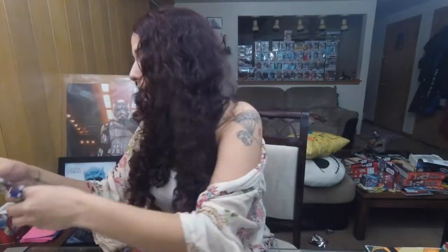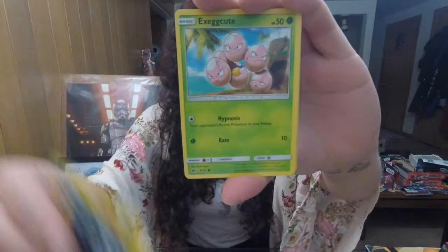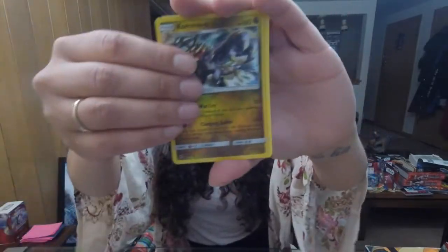If you guys like that bird, let me know in the comments section. Red Card, Cinccino, Alolan Graveler, Exeggcute, Magikarp, Minccino, Corphish, Shellos, Kommo-o, Druddigon — which is really cool.